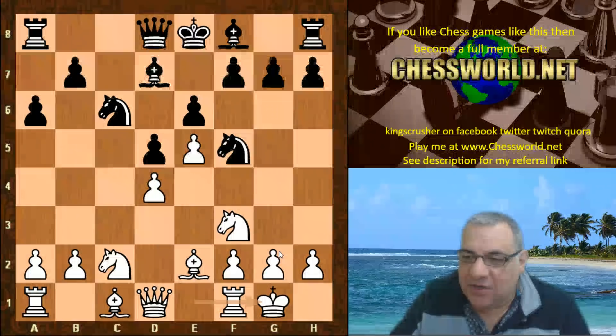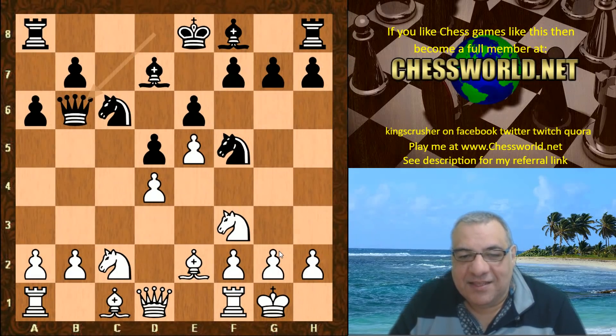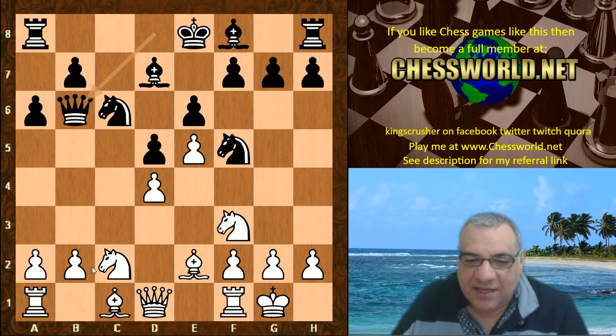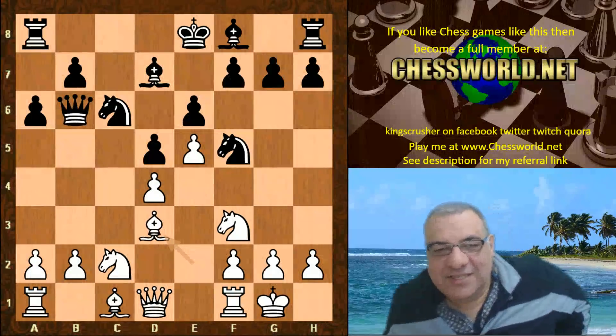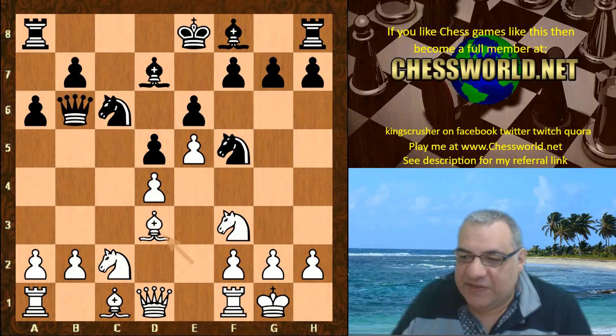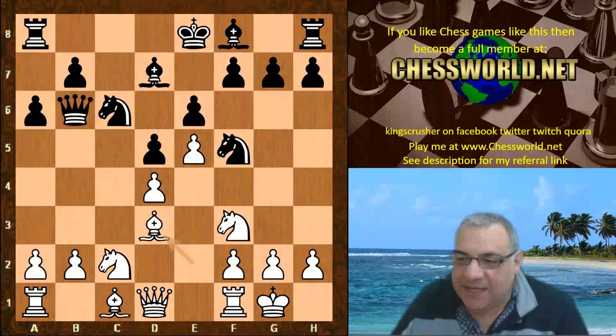White castles, Queen b6. It seems here Leela is not going to play something like b3 or Rook e1, but actually plays Bishop d3, and this is actually quite tactically fascinating just from an opening trap perspective. So isn't d4 available for taking here? Is this some deep opening trap? Black actually played a5. Let's have a look.